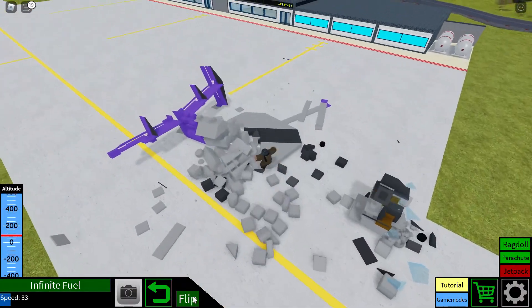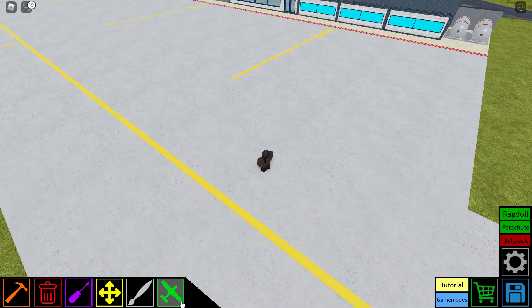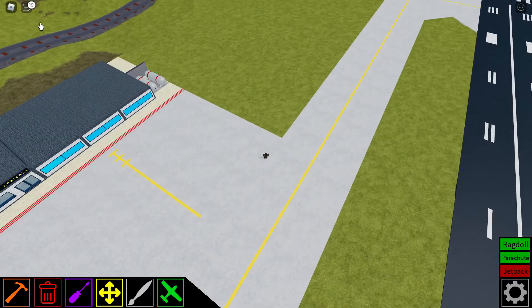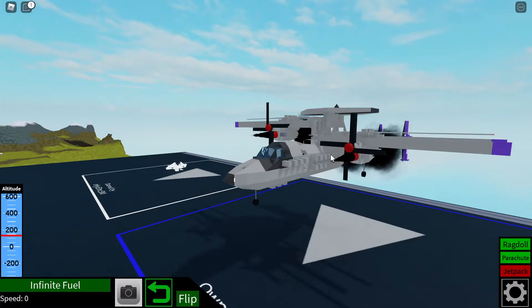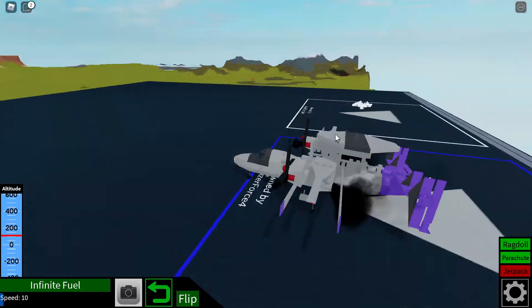There is no actual armament on this thing - not even flares or fireworks for defensive measures - because this thing isn't really a fighter or anything like that, so I decided to just keep it all in the visuals.